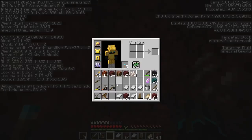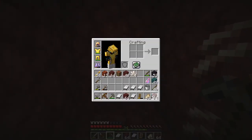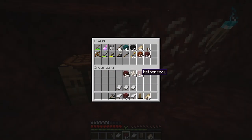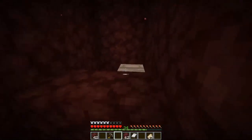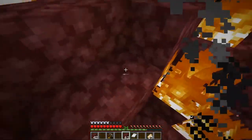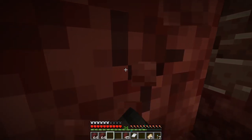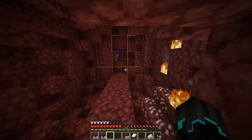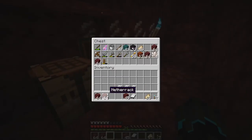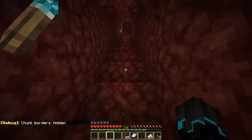Well then, here we are. Let's make a little base of operations, shall we? Gonna have my pickaxe with me — I shouldn't be needing to fight anything, I shouldn't need the shield. I need the diamond pickaxe for that. Woo — that was random! Let me get my diamond pickaxe.